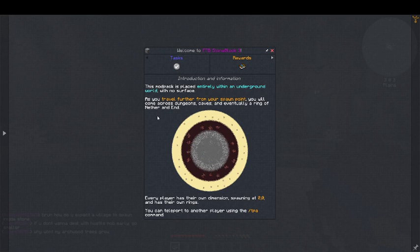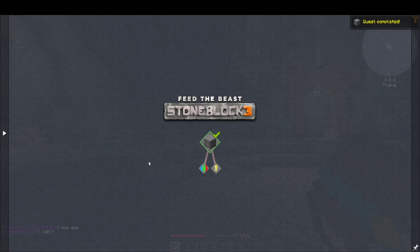This mod pack is placed entirely within an underground world with no surface, so you can't travel up and get to a surface biome like the overworld. As you travel further from the central spawn point — which is where we are — you'll come across dungeons, caves, and eventually a ring of nether and then the end. Every player has their own dimension spawning at zero zero and their own rings. You can teleport to another player's ring using the TPA command.